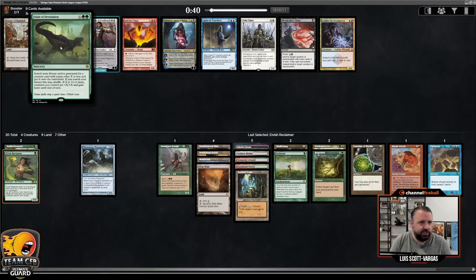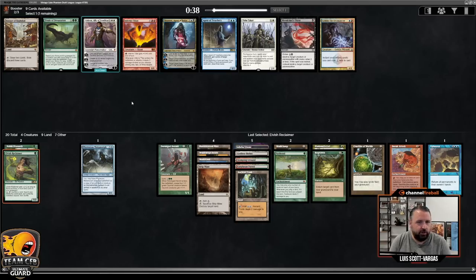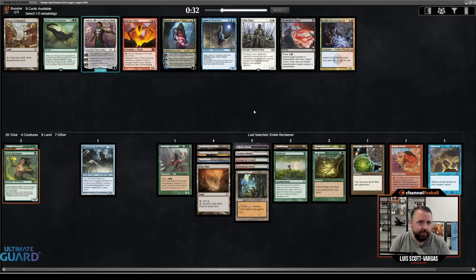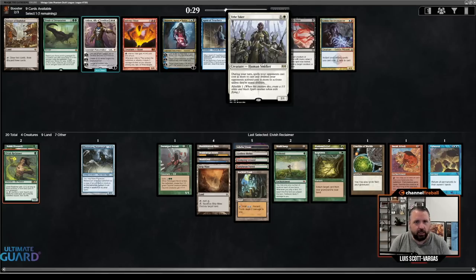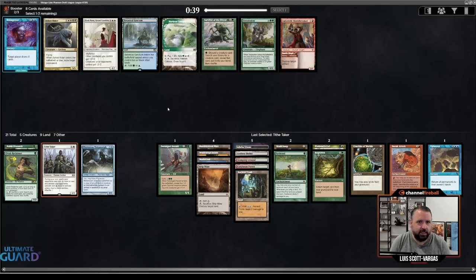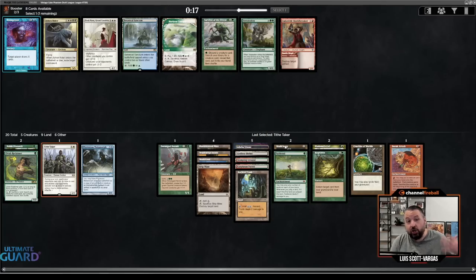Here's a Finale of Devastation. It's kind of nice that you can get Elvish Reclaimer for just three mana total. There's also Tithe Taker, which is a really good combo with Skullclamp. I think Tithe Taker is a good disruptive card — the combo with Skullclamp gives you two creatures to clamp. Against Control Decks it annoys them because instants cost more. Against Aggro Decks, especially Mono-Red, it's a pretty good blocker. So I think I'm in for Tithe Taker. I don't think I want Survival of the Fittest — probably not going to have enough creatures.